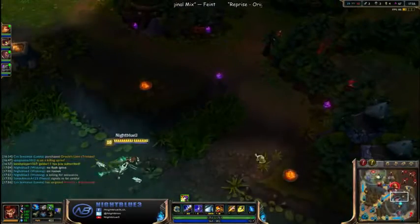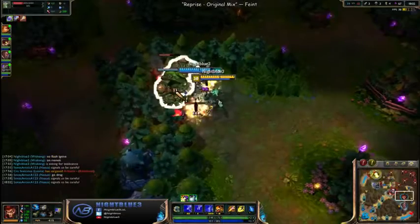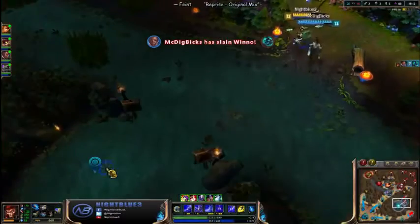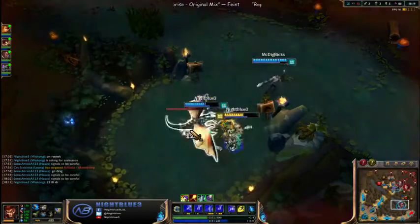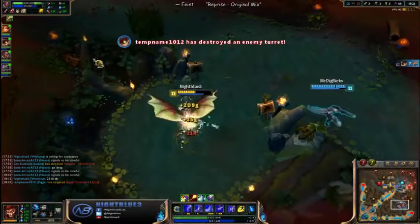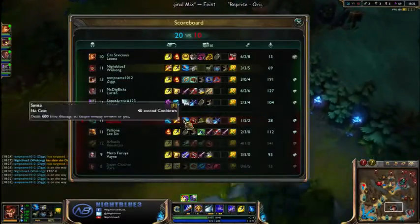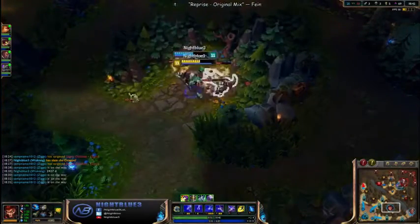Their blue just spawned — I think it's worth a ward to be honest. I'm gonna time their blue five minutes after. I want the last hit — nice, got the conservation. Dragon six minutes after. Since I give two or three blues away I'm the same level as him, but at least my Ziggs is doing very well. Obviously you lose XP if you do give your blue away.